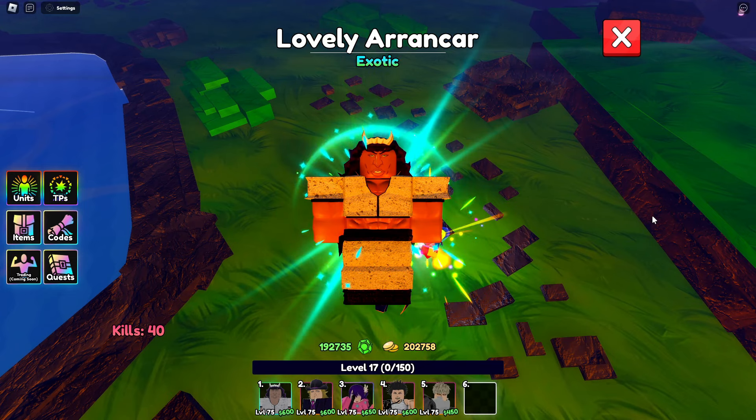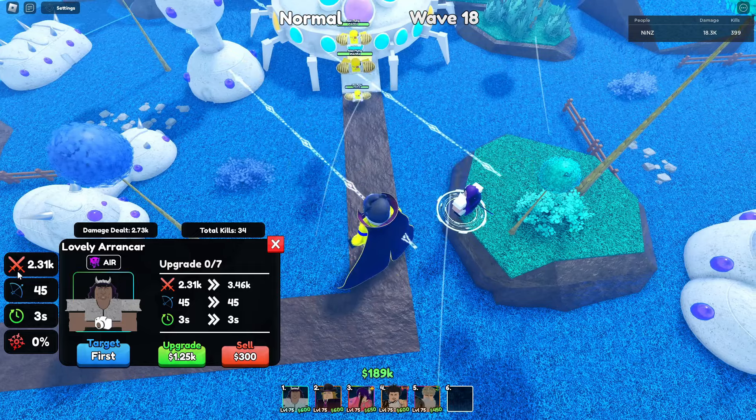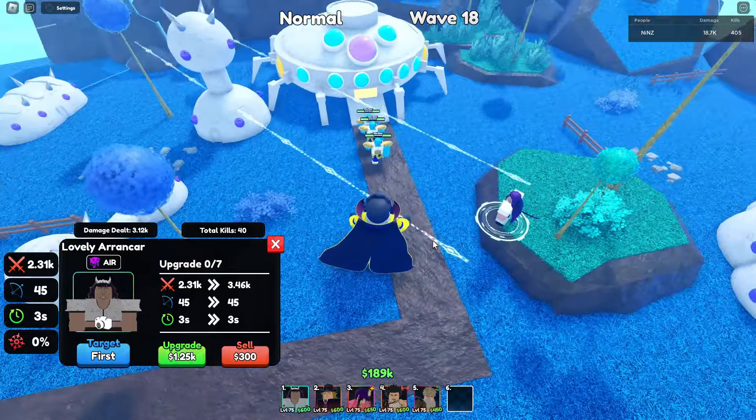He uses AOE line attack, and you need 600 for placement. For initial damage he's got 2.31k, 45 range, and 3 SPA. Look at that attack animation!